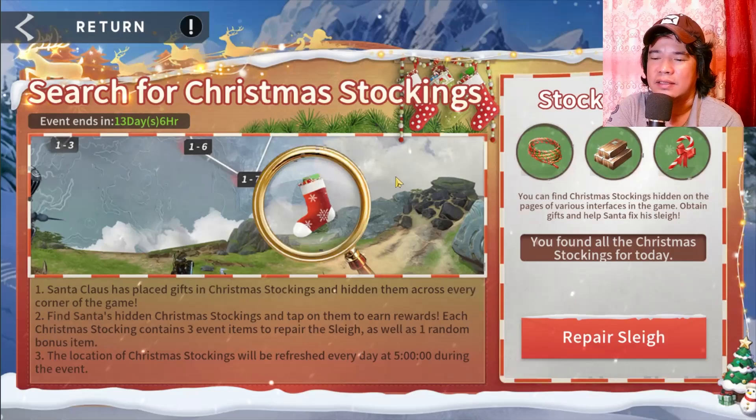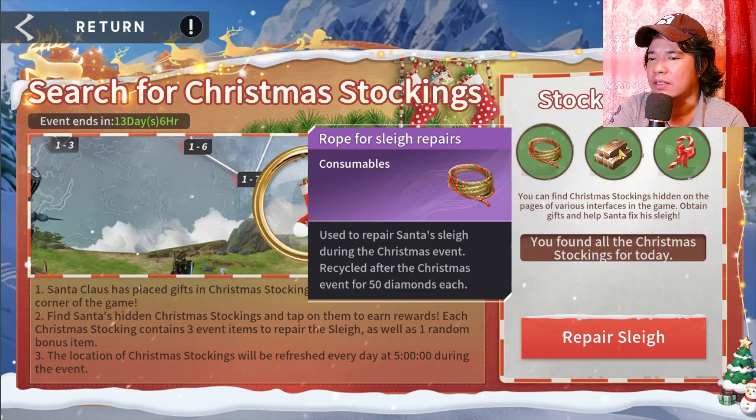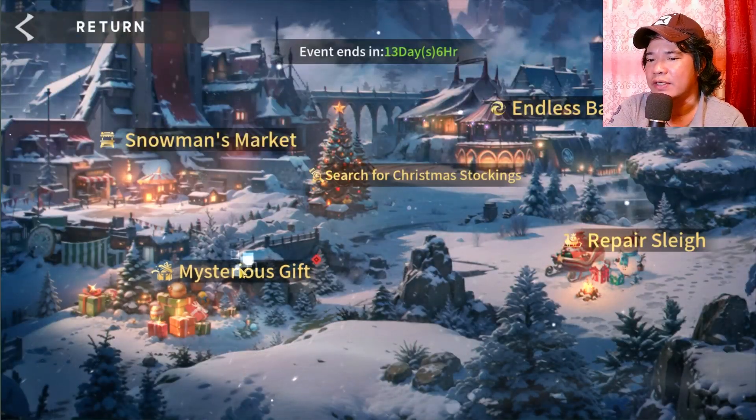Next we will proceed to the search for Christmas stockings. You can find these Christmas stockings hidden in the pages of various interfaces of the game, and you can obtain gifts to help Santa fix his sleigh — rope for slay repairs, planks, and candy cane.